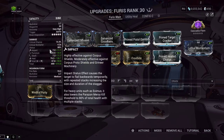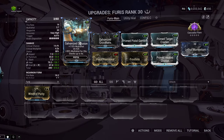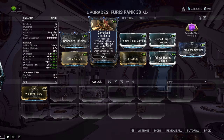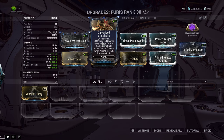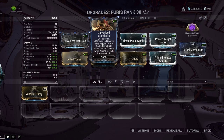So for the Furus main build, we're going to have Galvanized Diffusion for Multishot, Galvanized Crosshairs for Crit Chance. The Incarnate Mode will trigger Headshot Conditionals — it doesn't seem like it would because it's a really wide, almost Flamethrower-ish beam, but it does trigger Headshot Conditionals and it's actually very easy to do. With a full stack of Crosshairs you're going to be at almost full orange crits.